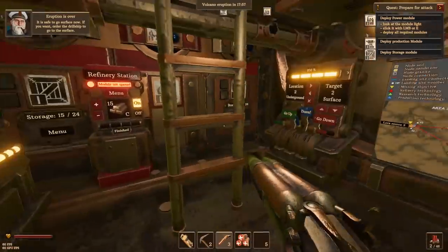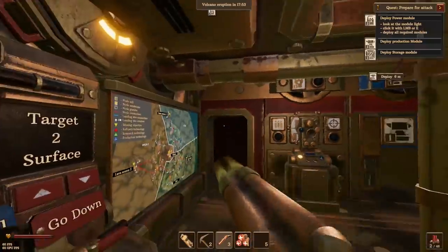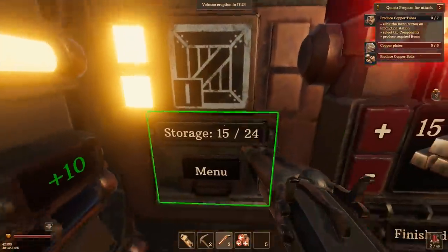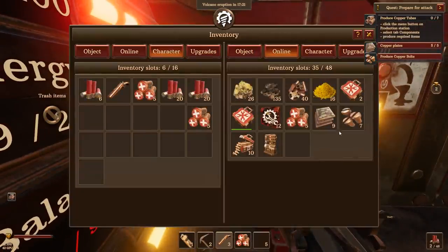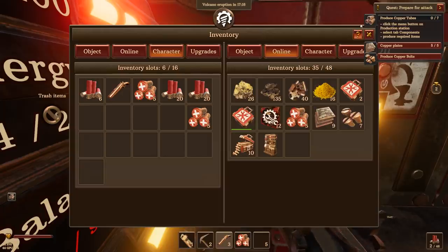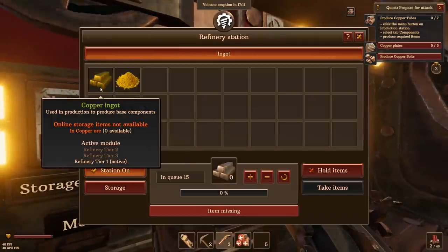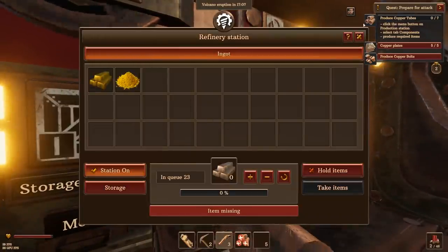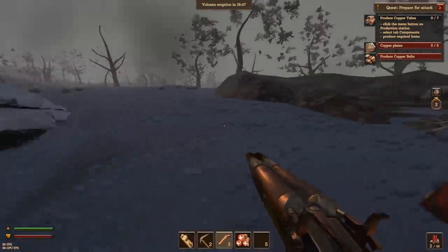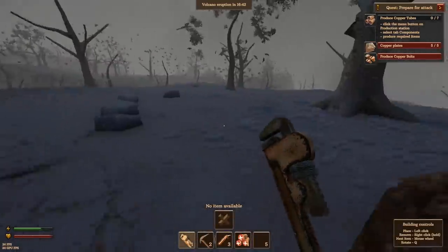One thing I'm confused by though is the refinery station says no material, which is really confusing me because if we go to my storage bay, we have the copper scrap metal, which is used in refinery to obtain copper ingot. But if we go into the refinery, we can't actually make it with the copper scrap for whatever reason. So I have to actually go get copper ore.